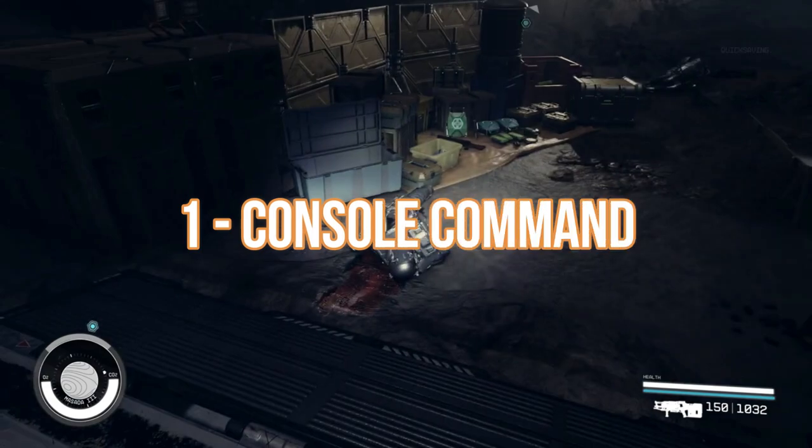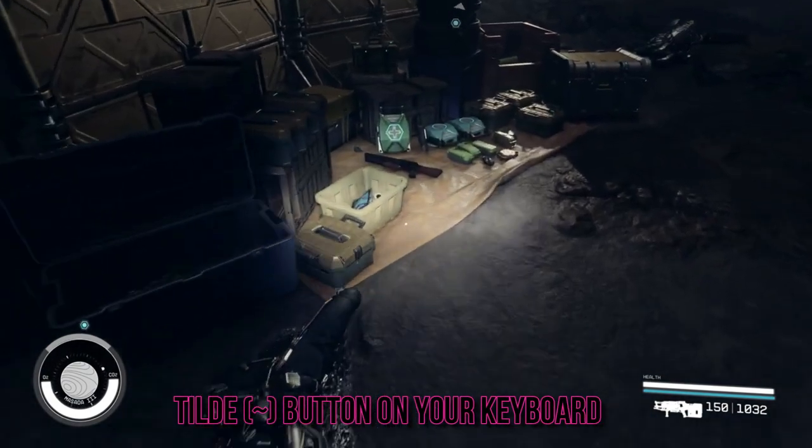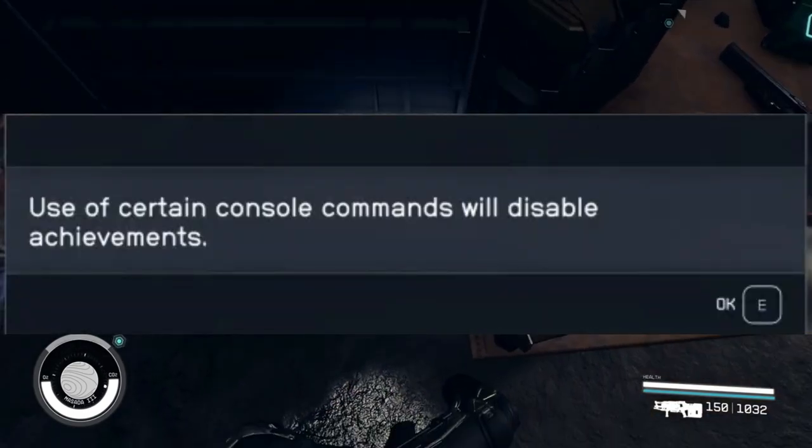First things first, you'll need to activate the console command. Simply press the tilde button on your keyboard. This will open up a world of possibilities.